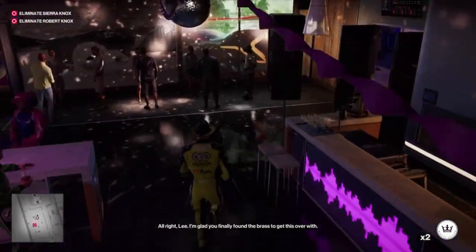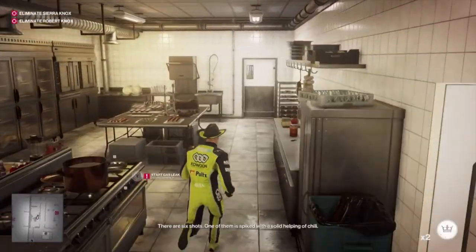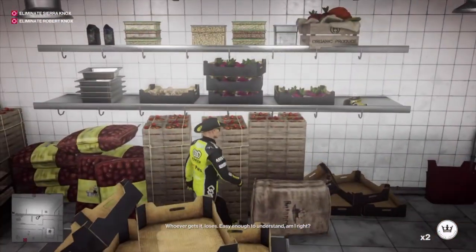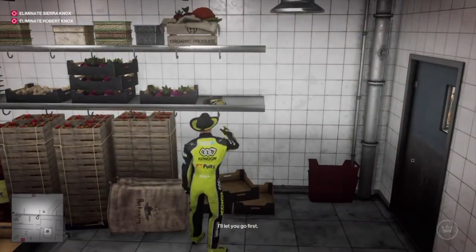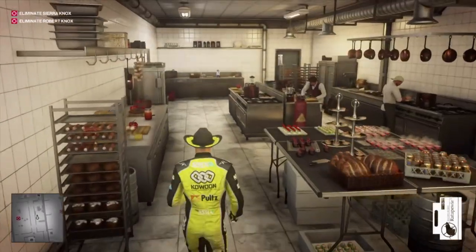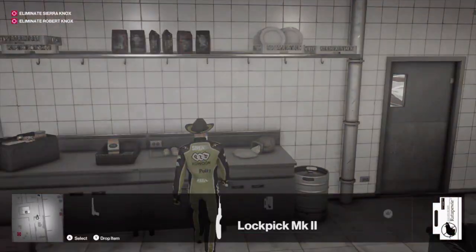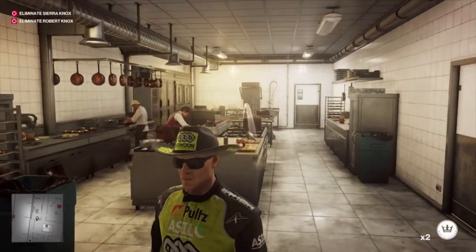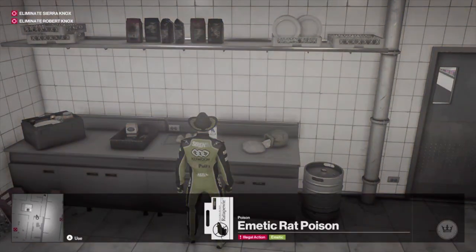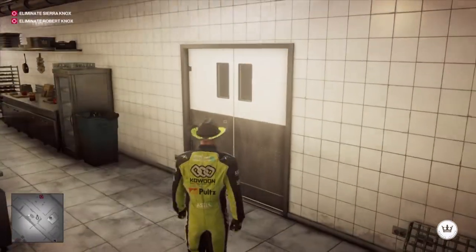Now we reload that save and go find some rat poison. Run back into the kitchen and into the back room — there's rat poison on the shelf. Hopefully you've still got a coin left, because we need to create a distraction so the chefs don't see us put the rat poison in the milk. Just throw a coin over, it's very easy — pop the rat poison in, and now we can go back to Sierra.